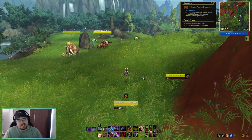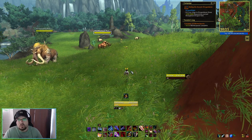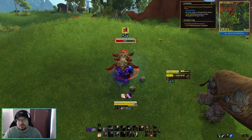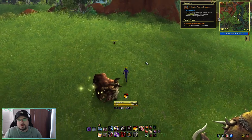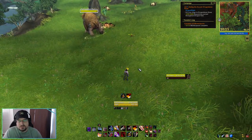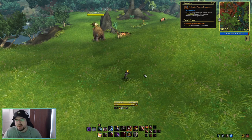Before we get into looking at the specs individually, I want to show you a couple of things. You're going to see a weak auras rotation helper pop up when I'm engaged in fighting an enemy. Basically you just follow this from left to right, and it'll walk you through a good rotation for the build. These weak aura helpers do not play the build for you — you still have to make quite a few decisions on your own — but if you're just going to fight a normal enemy, nine times out of ten you could follow the weak auras helper left to right.